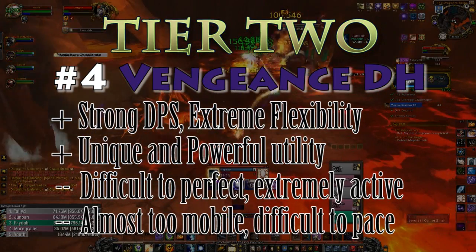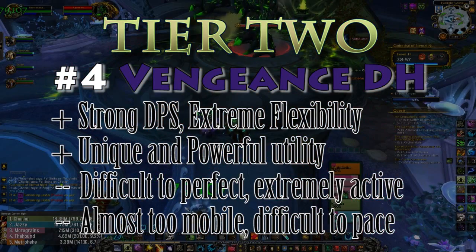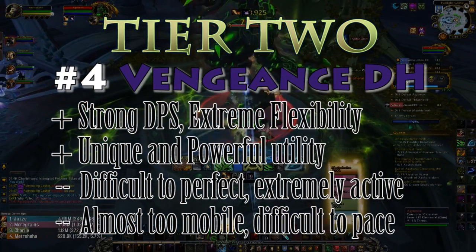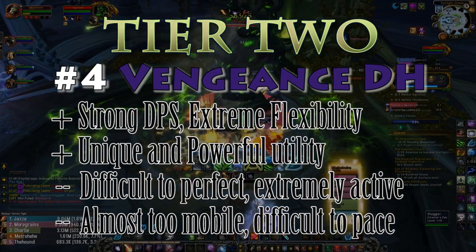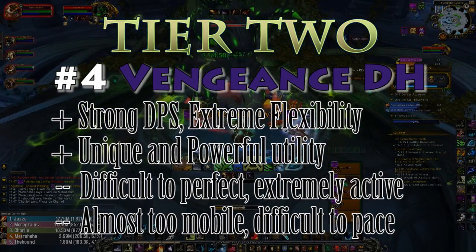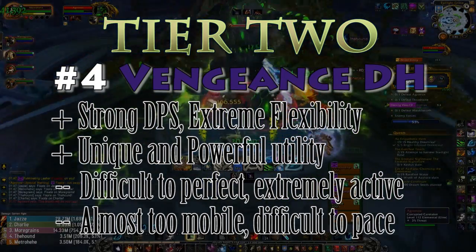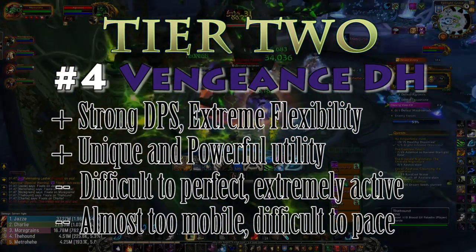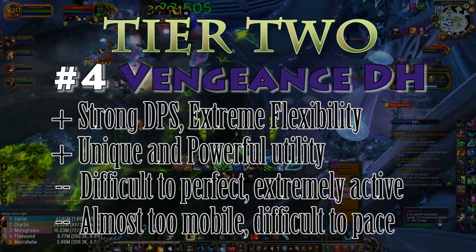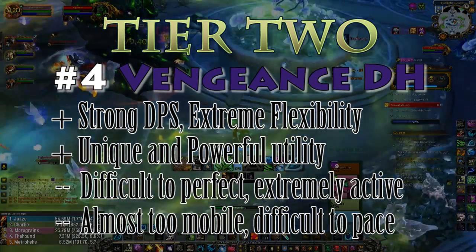The cons of Vengeance Demon Hunter are that they require a lot of activity and mental effort to maximize, especially balancing offense and defense. Resources come and go very quickly so you need to plan ahead on almost every global. Their extreme mobility often outpaces group members — I regularly find myself Infernal Striking out of range of healers, making things harder for the group instead of easier. They are a unique tank; if other tanks feel boring, give Vengeance a shot. However, their kit is good but not great at anything other than actual mobility, and that rarely matters.